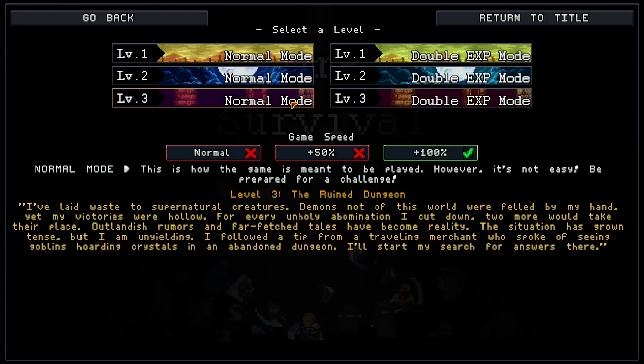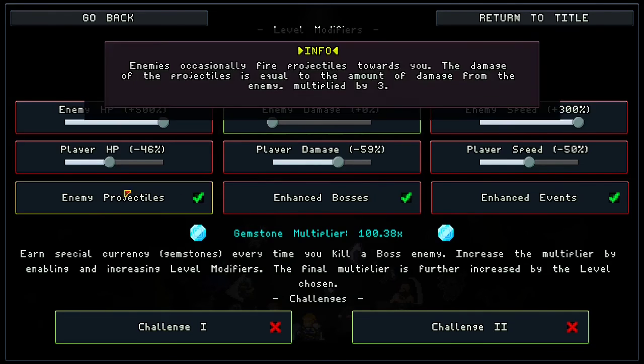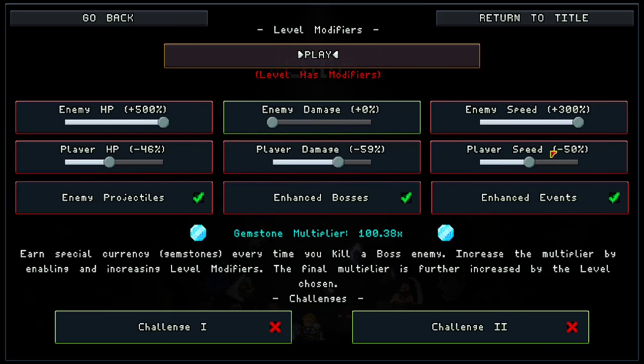Now let's look at the modifiers I was running. Enemy damage — I almost never touch this one, but it does impact how many times you have to restart in the beginning; you need luckier starts and better rerolls. Same thing with player HP, so I generally touch those two last. Player speed isn't very important — I leave it at some wiggle room so I'm able to get to those chests, because at 100 you might not be able to reach them unless you pull bosses on top of you.